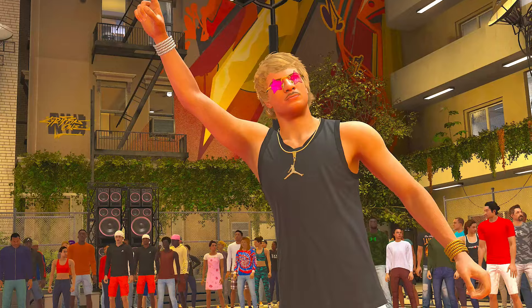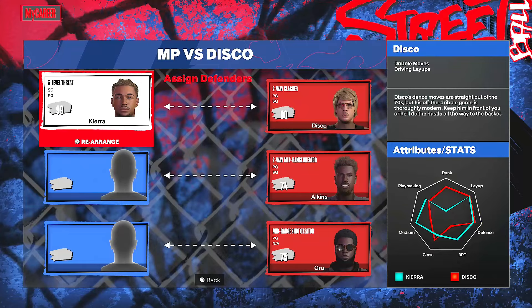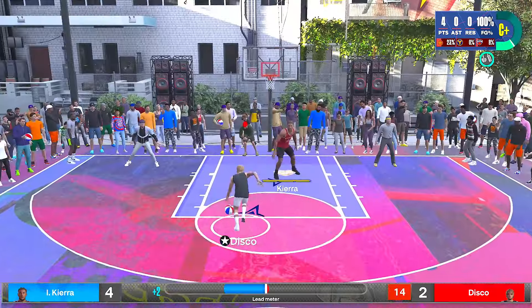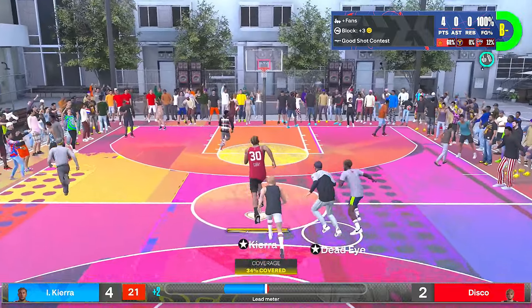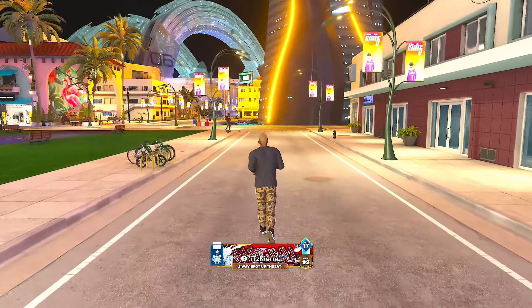Once you beat both of them, play Disco next. When you play Disco it's against all small guards, so you can shoot right over them to get your shooting badges. If you are big or have a build with high block or rebound, you can get a lot of blocks and rebounds as well. You pretty much just keep doing whatever badge you need over and over until you get it maxed out.